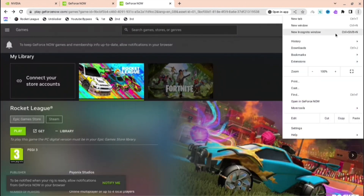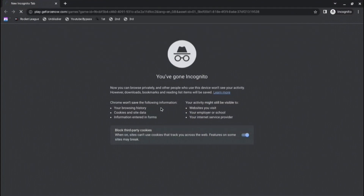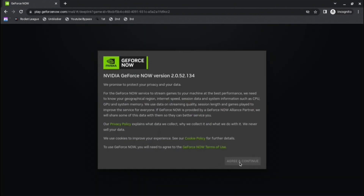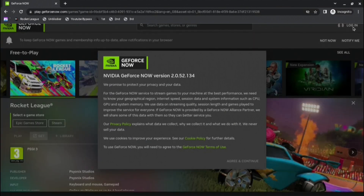Go back to the menu and then open an incognito window — just do Ctrl+Shift+N. Then go to GeForce Now again and it will load you in. Press agree and continue, then make a new account. They prioritize a new account over an old account, so that is the first method.